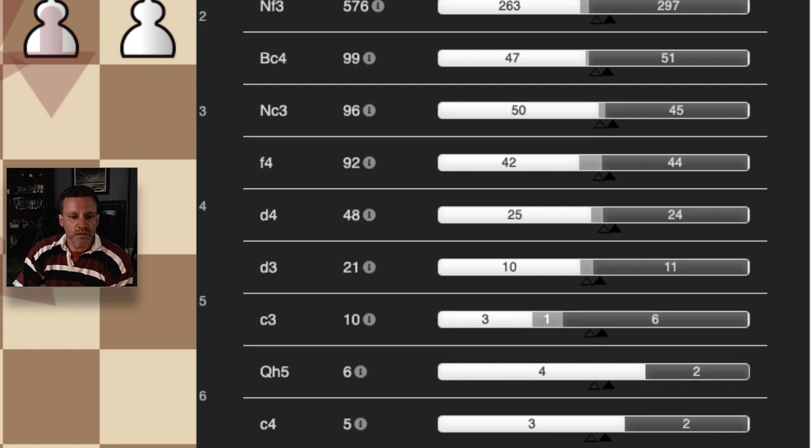This is all the moves I faced as black on move two from white. Obviously number one is Nf3, standard opening, to which we know what we're doing. We play Nc6, and we might face the Italian, the Scotch, the Ponziani, the Spanish — we know what we're doing there.